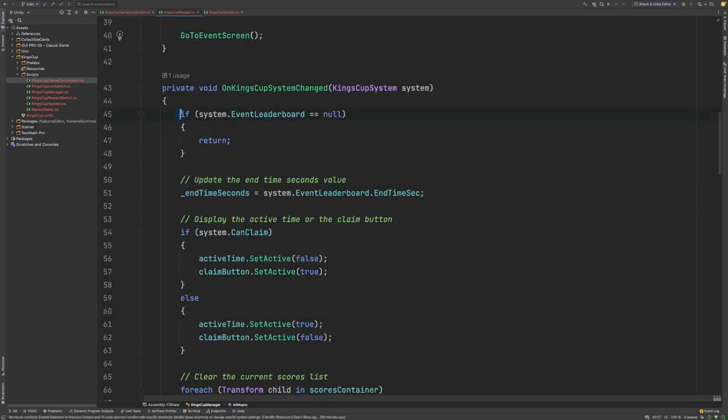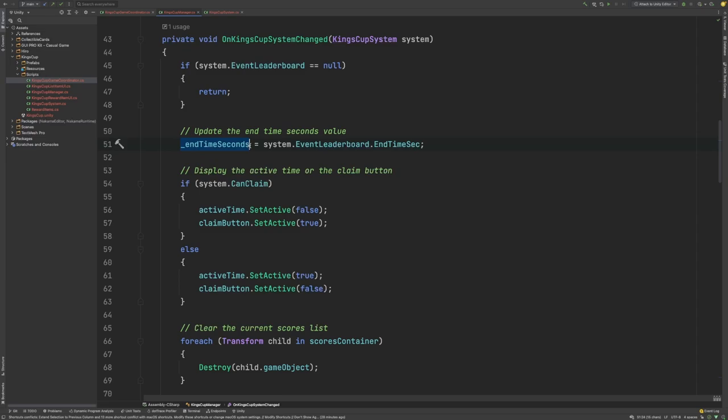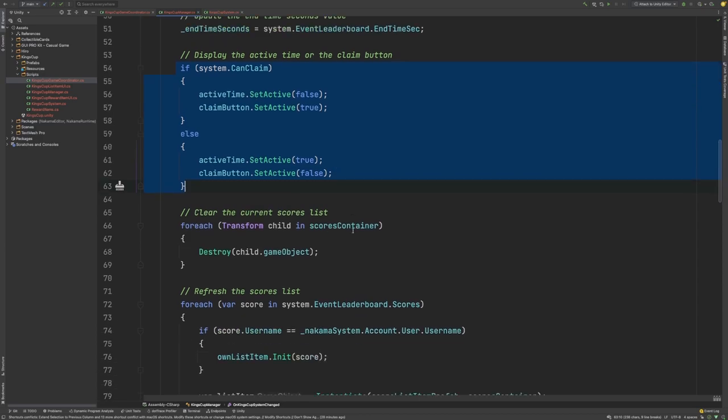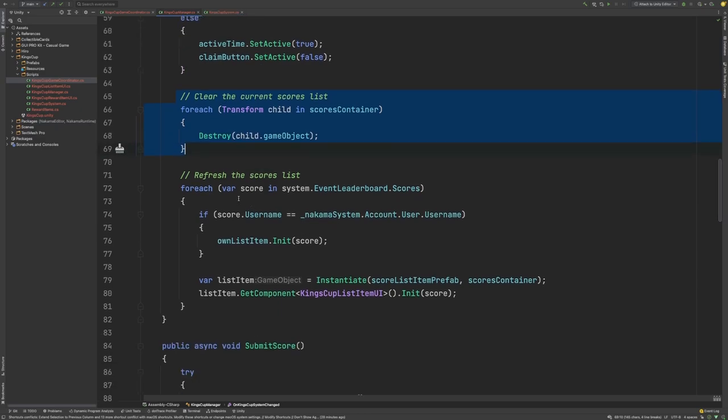Let's have a look at the OnKingsCupSystemChanged function. Here we make sure that the CurrentEventLeaderboard is not null. We then update our EndTime seconds, which we use in our user interface to show the user how long is remaining for this CurrentEventLeaderboard. We work out whether or not we should show the Claim button if the CurrentEventLeaderboard active time has elapsed. Then we clear out any previous scores from the UI, and then we update the UI with the CurrentScores for the CurrentEventLeaderboard iteration, and also update our own score which sits at the top of the leaderboard for easy viewing.